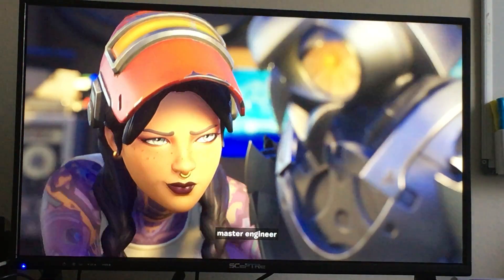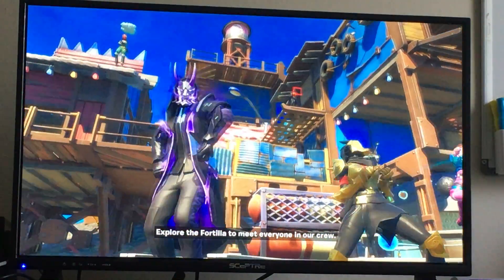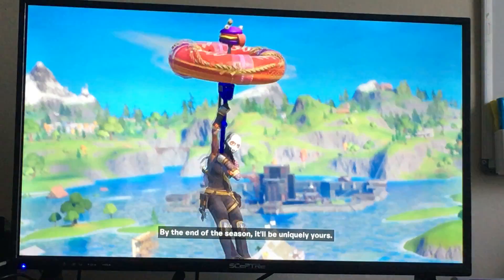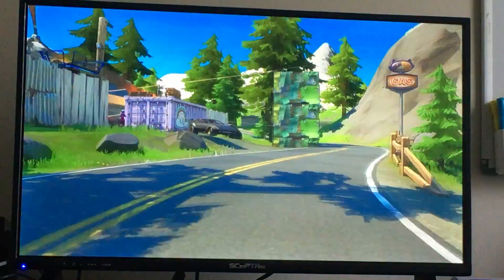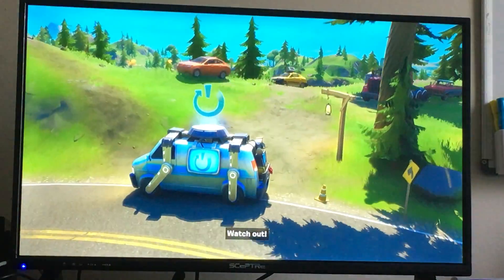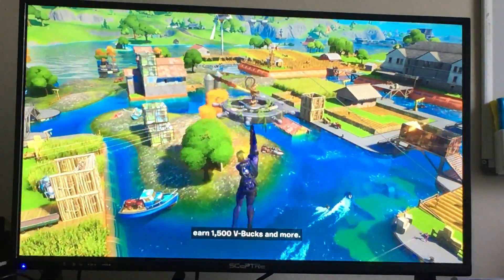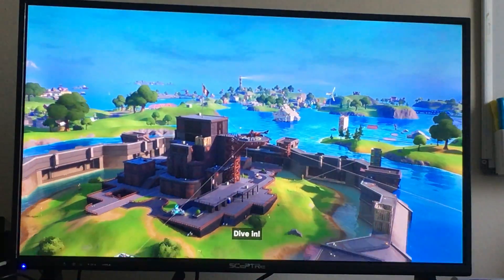Then there's Jules, Master Engineer, with their incredible creations. Explore the Fortuna to meet everyone in our crew. Plus, check out the Build-A-Brella - with the Battle Pass you can design your own. New ways to get around and hot new surprises. Buy the Battle Pass and unlock your team of drifters, start designing your custom Brella, earn 1,500 V-Bucks and more. What are you waiting for, mate? Dive in!